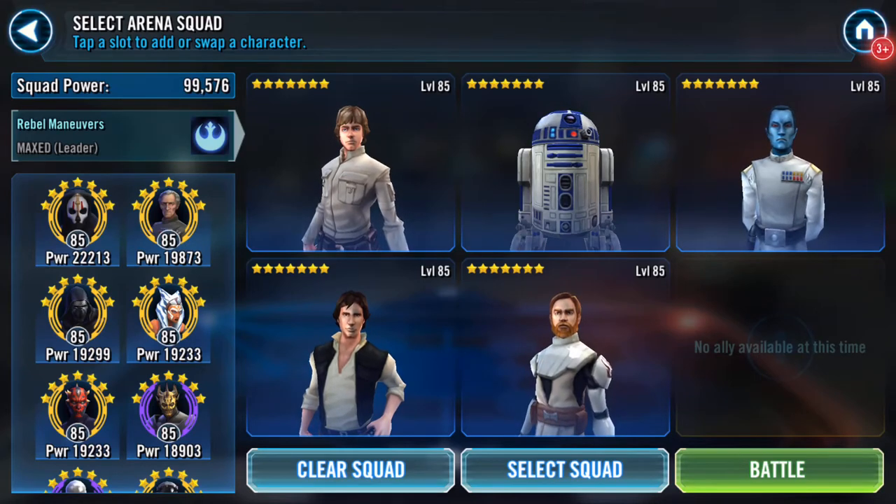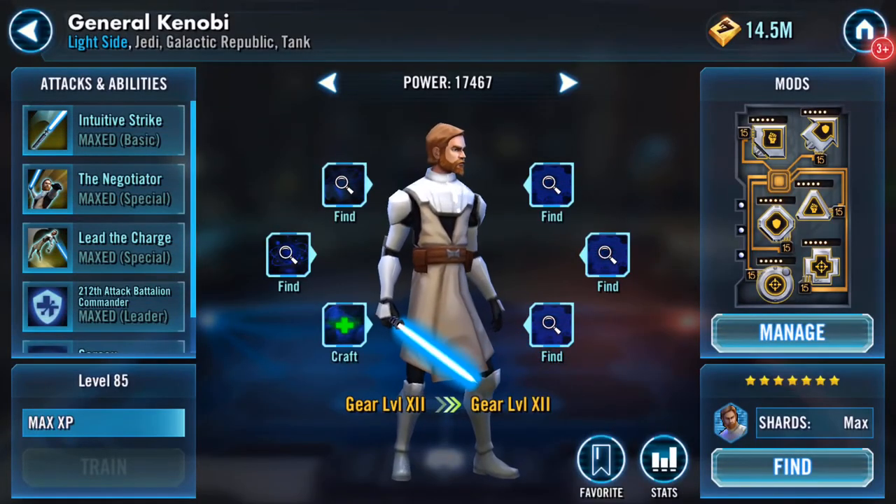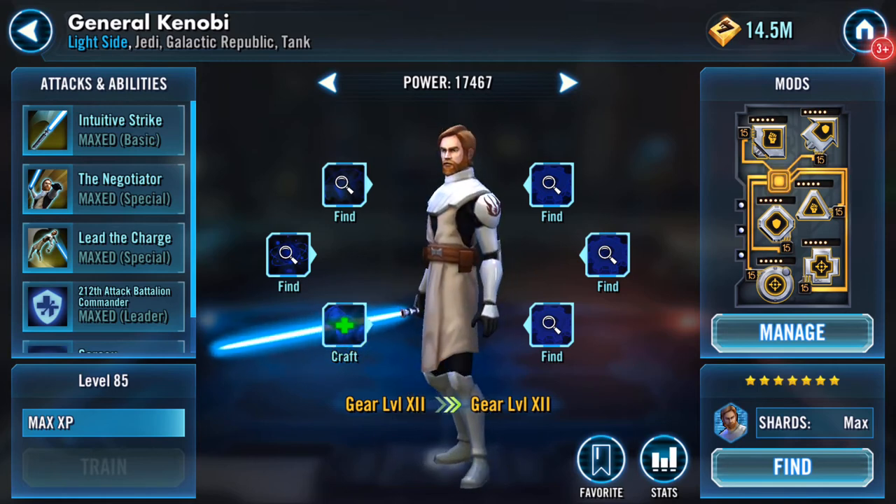Good afternoon. I'm about to start my arena run for payout, but before doing that I want to do a couple of gear pieces. Here's my General Kenobi - he's level 12, and I now have a Mark 12 armor tech armor plating.